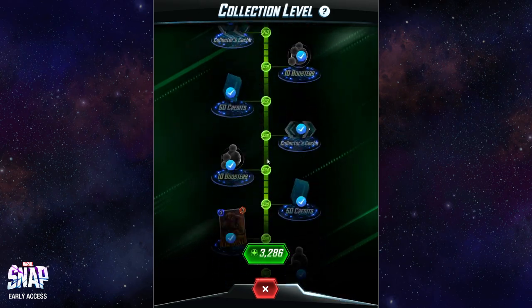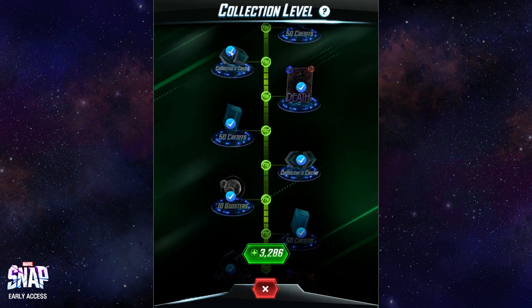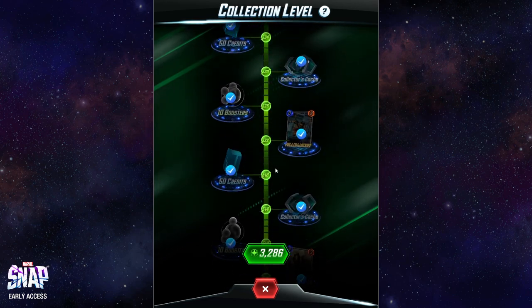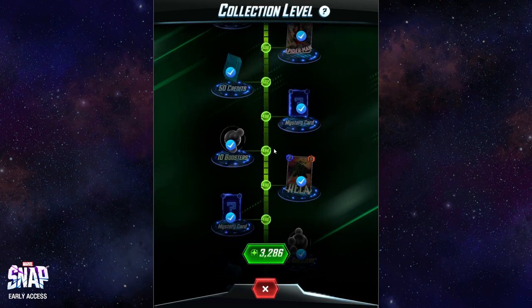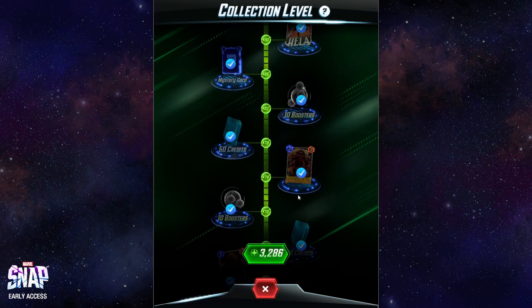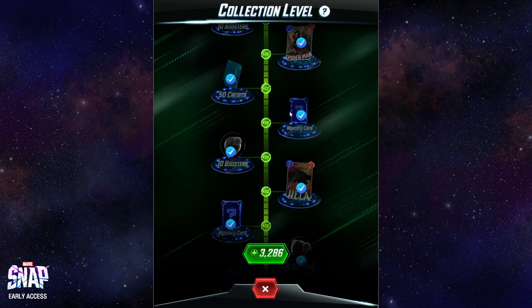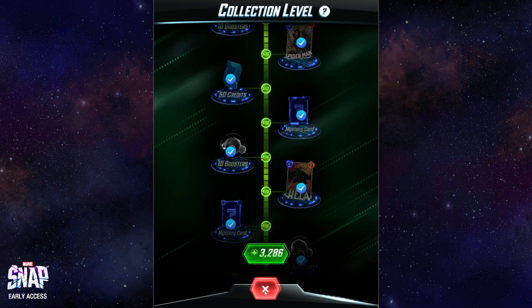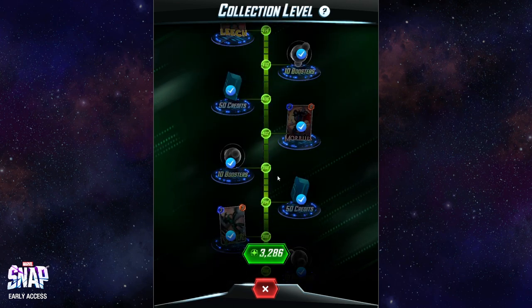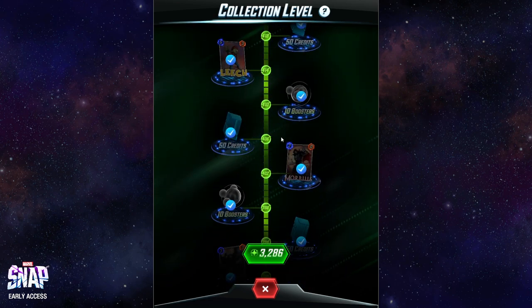So what are some things that are actually different? When the game started, technically speaking, it was harder to get cards. You can see here it's collector's cash now, but back in the day it's not what it was — they changed and improved it, so they said. It didn't feel like that much of an improvement. It's been so long. But Hela is definitely someone you can only get in pool three, so this was a good time afterwards.